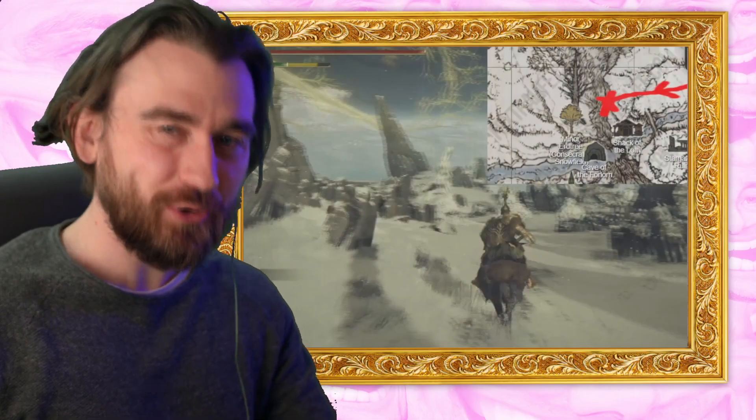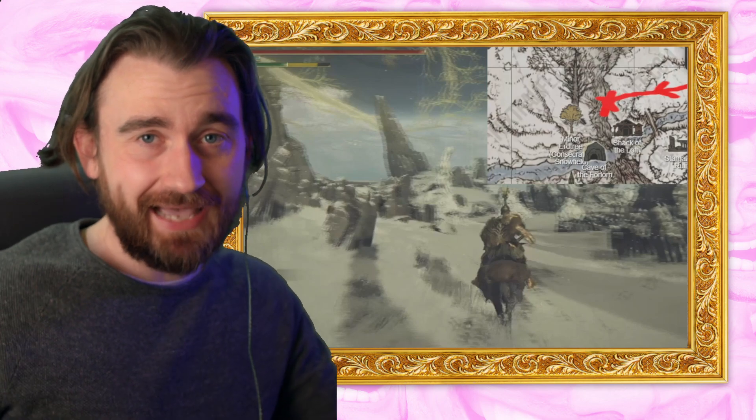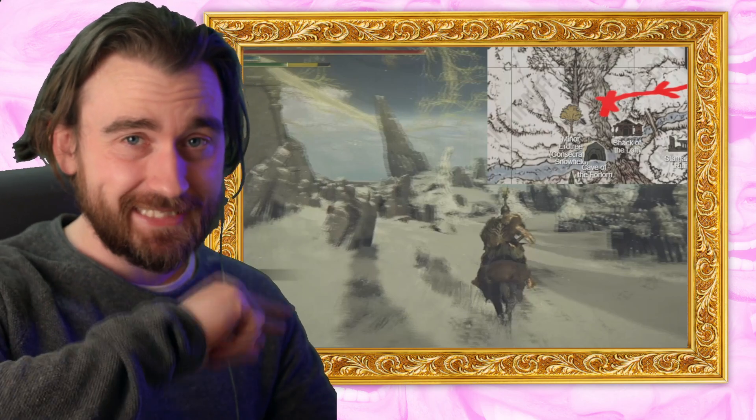Welcome back! Today we're getting the Consecrated Snowfield from Mountaintops of the Giants, not requiring the Helig Tree Secret Talisman, whatever that thing is called. Instead, we're doing an easy, easy skip.